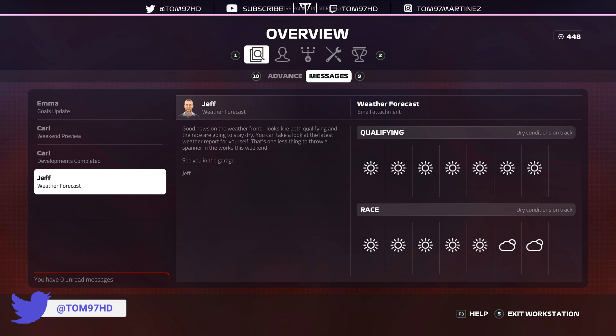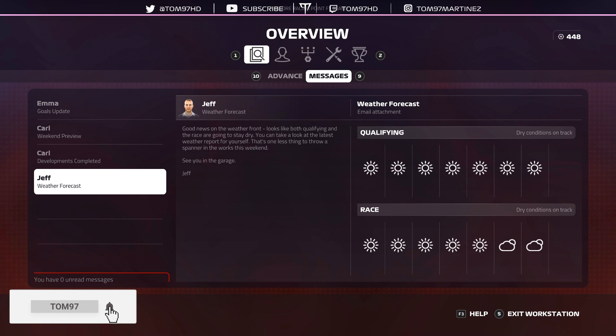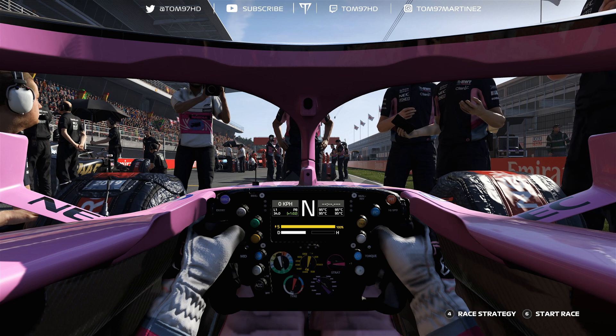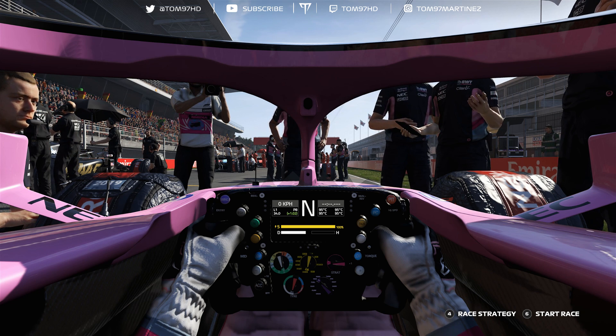Welcome back to a brand new video. Today we have some more F1 2019 modded career mode, and this is round five of the season for the Spanish Grand Prix, which officially kicks off the European season. If you missed the Azerbaijan Grand Prix it will be linked in the top right corner — that was the last race. Today we are here at the Circuit de Catalunya in Barcelona with nice sunny conditions all weekend long.